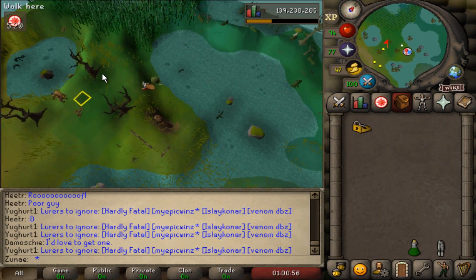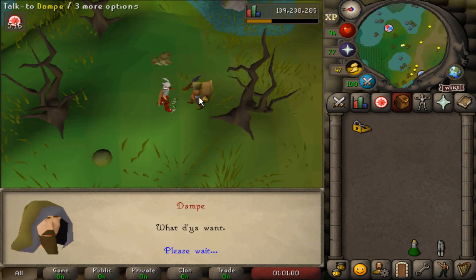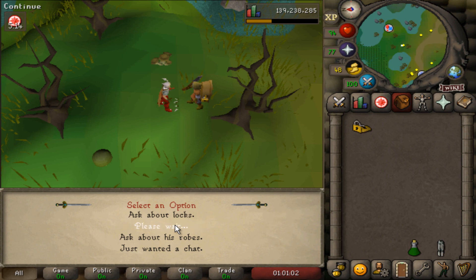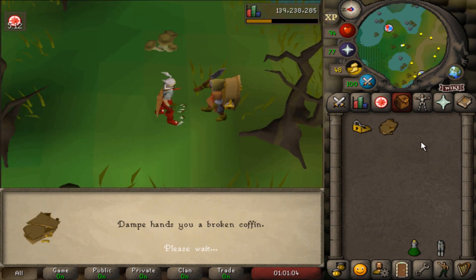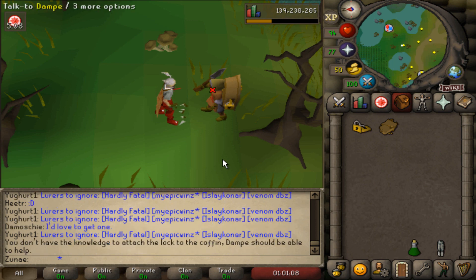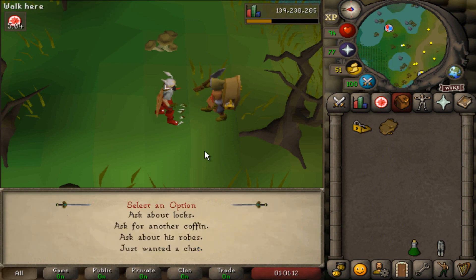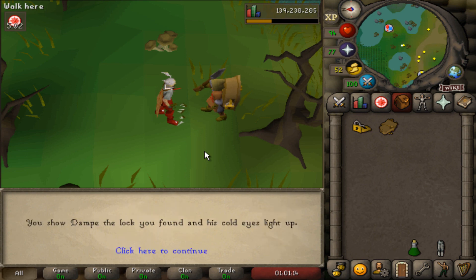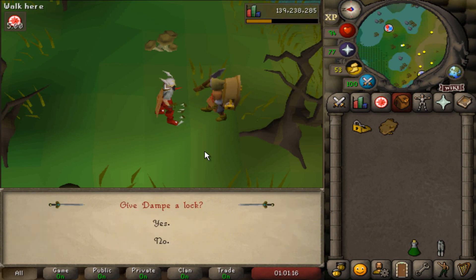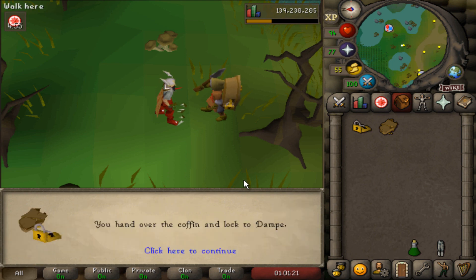Jagex also released a new coffin item that you can get from the guy standing in front of the entrance of the Shades of Morton dungeon. Upon receiving it the coffin will be broken, but you can bring him a lock that you can get from opening chests, which will repair the coffin. The lock is worth less than 100k on the Grand Exchange, and in 100 chests I got 2 golden locks. Repairing the coffin will make it usable, and its only use is storing shade remains.